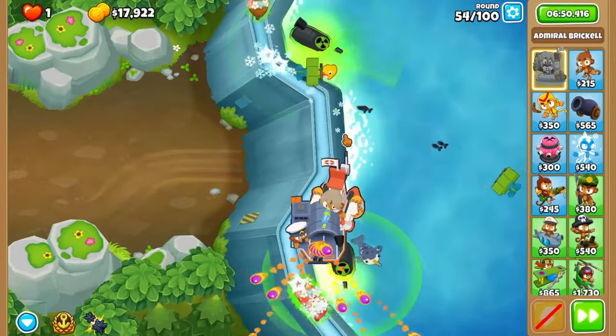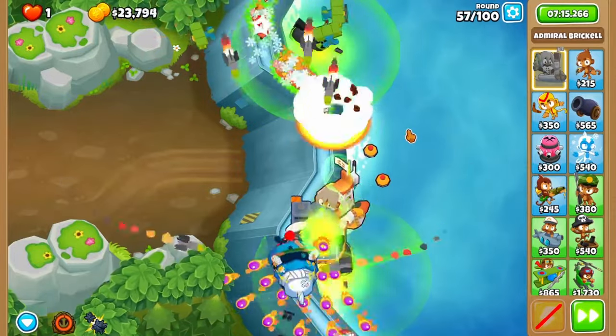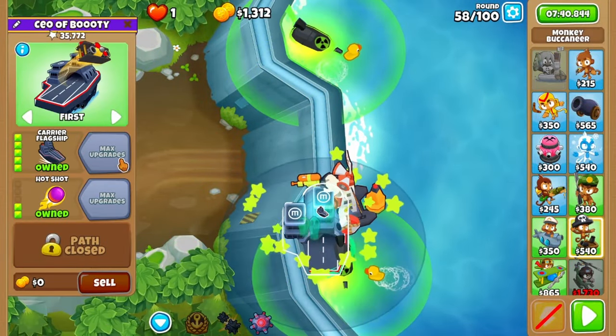Welcome back! We're once again going to use naval tactics once the first MOABs pop open. Do the same on round 57 with the double MOABs. Beat 58 and grab carrier flagship.